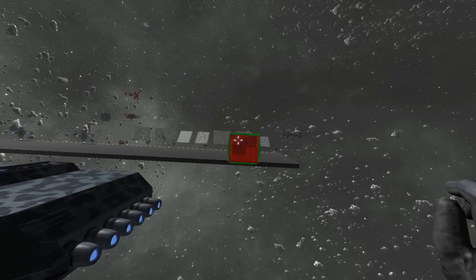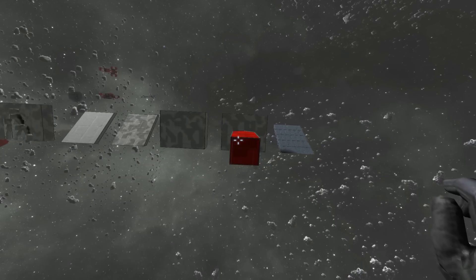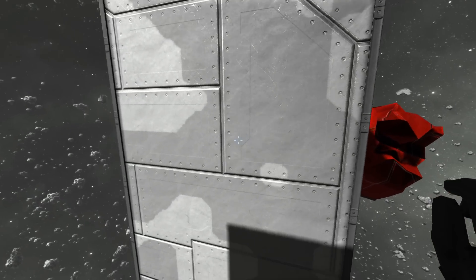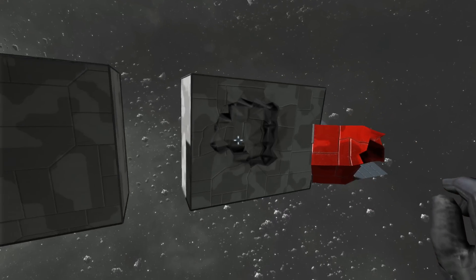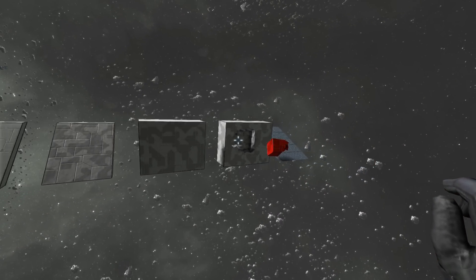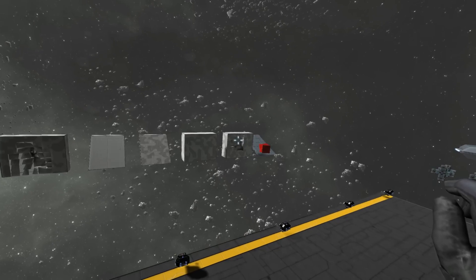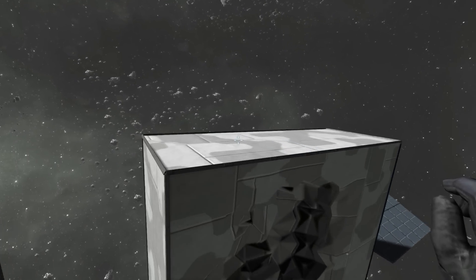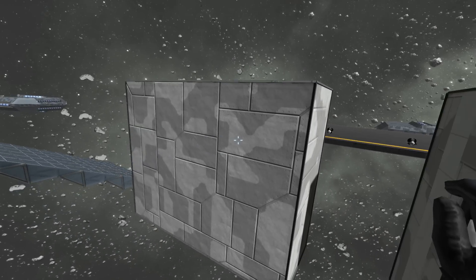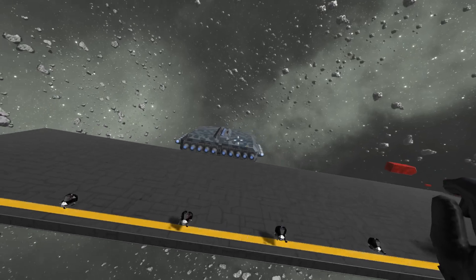So again we'll charge in with this block. The one in front of us is now three heavy armour blocks thick and we're not going to go that fast. And boom - it looks like we are at least one or two blocks in, and that's into a three-thick heavy armour shield. That's about as thick as you're ever going to come up against really. Anything thicker than that and ships get very very heavy, and it becomes exponentially more difficult to put enough thrusters on them to make things work out like you'd expect.